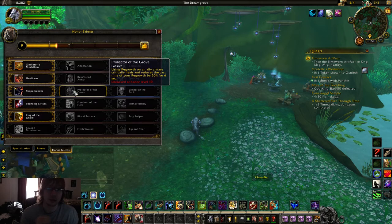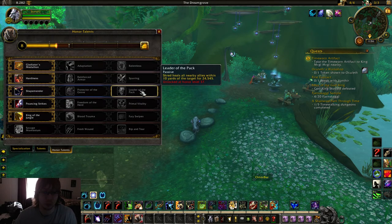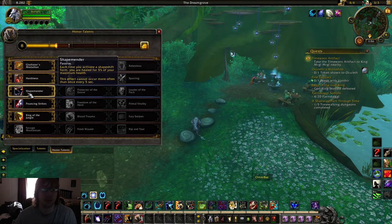In the third tier, Protector of the Grove used to be pretty good — used to be — back when we had Healing Touch instead of Regrowth. Now that it's Regrowth, this is a terrible ability. Leader of the Pack is okay, but we won't be using Shred a whole lot. Shape Mender is still so good — you're going to be swapping to bear form quite a bit, and whenever you do, you're going to heal 5% of maximum health. Remember, you get a big health bonus in bear form, so big heal. Every 5 seconds you can get a benefit from this.